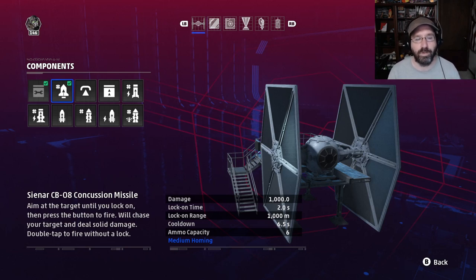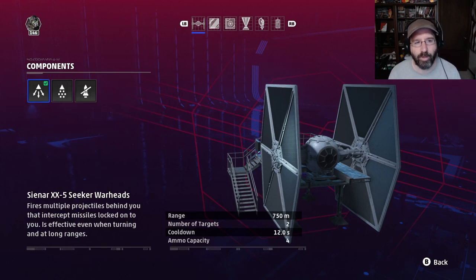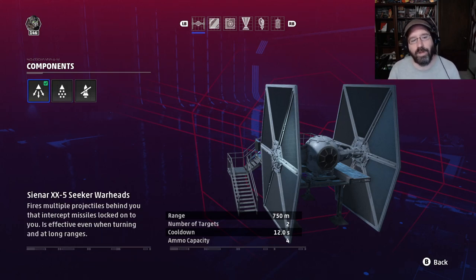It's a fairly effective missile, but don't use it in tight confined spaces or if the enemy might quickly go behind an obstruction, as the concussion missile will likely just run into that debris. For countermeasures, we're going with seeker warheads. Sensor jammers have limited ammo and a long cooldown protecting you for only 4 seconds. Chaff particles are effective only if the missile is directly behind you. Seeker warheads are the better all-around choice.